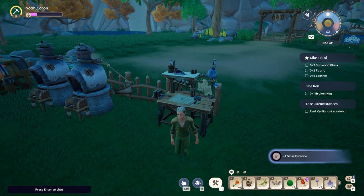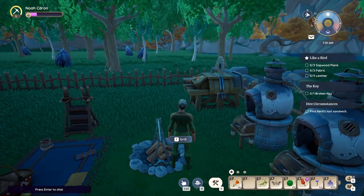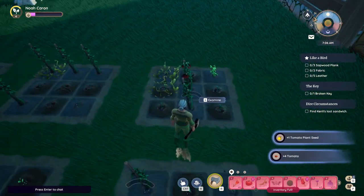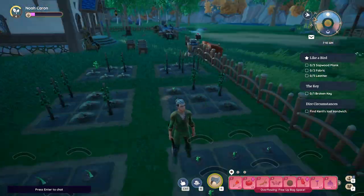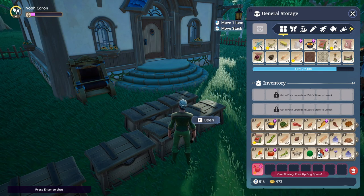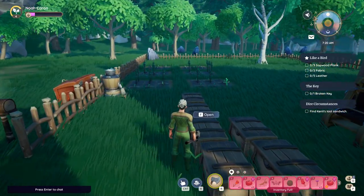Now we're cooking with gas. Stone makes glass panels, and glass panels - okay. Well, now I have an excuse to go mine more stone. Let's go maintain the good old farm. Everything else just needs to be watered. Inventory's full - it's always full. I'm probably just getting rid of the tomatoes.